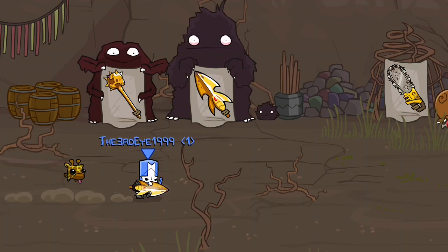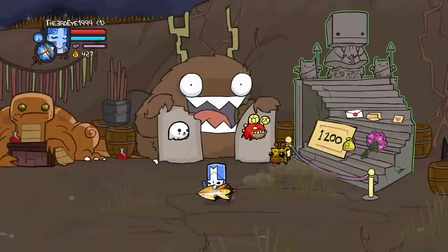You can see it costs 1200 coins. Press X or Square depending on what console you're on, then exit to map. You should see the unlock screen, and then you'll have Hatty — Hatty Hattington — in your collection.